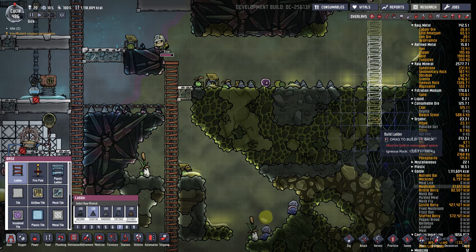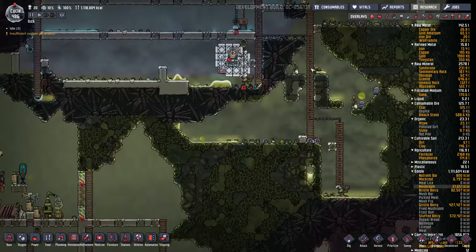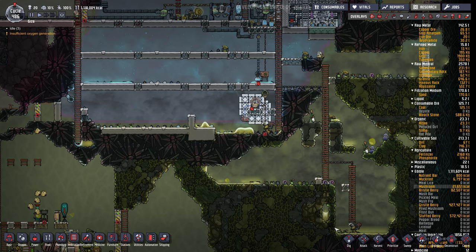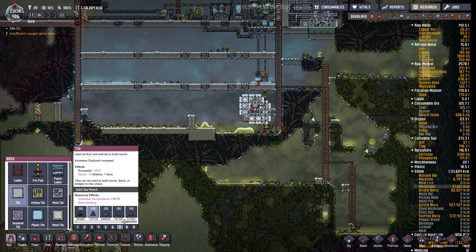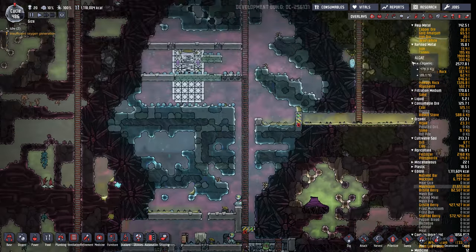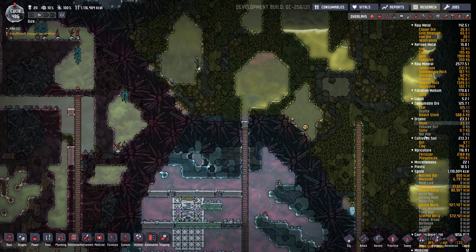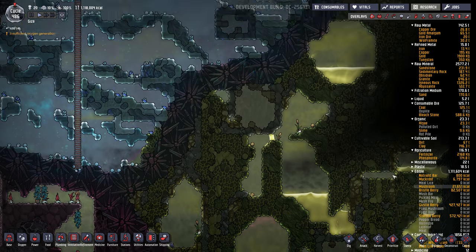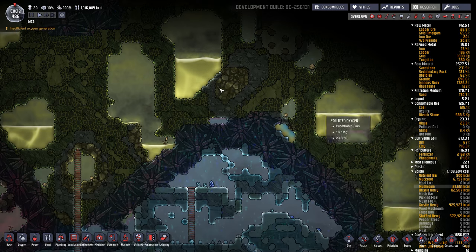Oh, we got neutronium in the way here. Actually, we only have to go to here, and then it'll kind of bubble over the edge and spill in this way. Maybe put another tile in here — this one's priority 9. So we'll do that, and then we'll crack in there. Then we'll keep going up, get this one, and once that's drained we'll go get this one and that one. Then we'll see what's up in the right-hand corner.